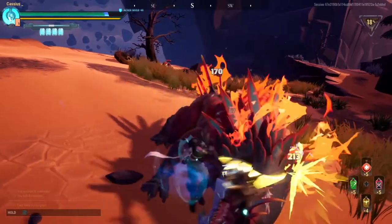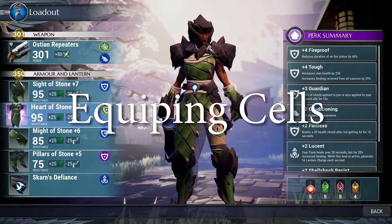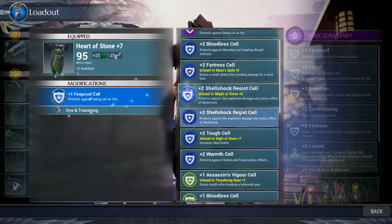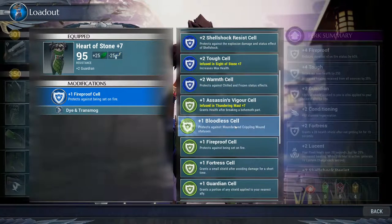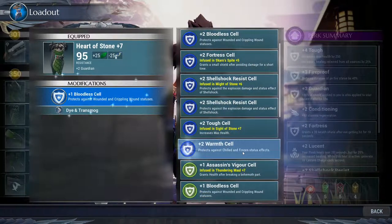Equip your cells. As you play, you'll get a myriad of cells. These cells can be inserted from the loadout menu into your weapons and armor to help add bonuses to your build. The cells come in various rarities up to purple and are reusable, so don't be afraid of slotting those in. Perks are maxed at 6, so keep that in mind — anything past 6 and you're wasting potential.